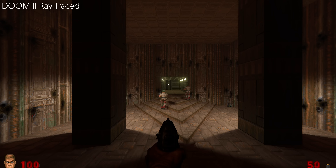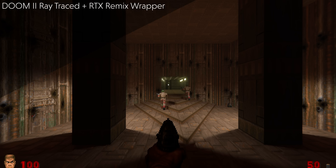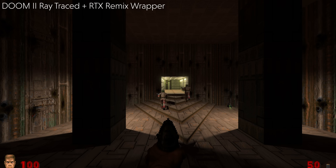Ta první verze je Doom 2 Ray Traced, která přidává raytracing tak, jak ho známe – upravuje modely postav in-game, upravuje odlesky světla, přidává 3D krev a tak podobně. Potom se ale na tuto verzi dá ještě doinstalovat repre, který využívá technologii RTX Remix a přidává kompletní path tracing i s Ray Reconstruction a DLSSkem, což je asi to nejvíce, co teď můžete chtít od jakékoliv hry.